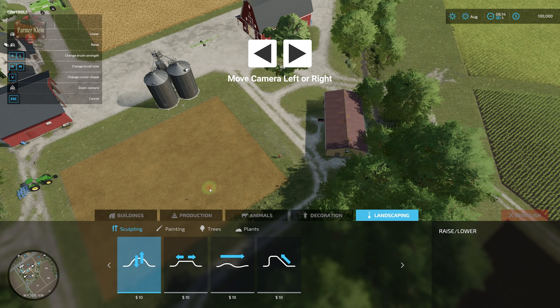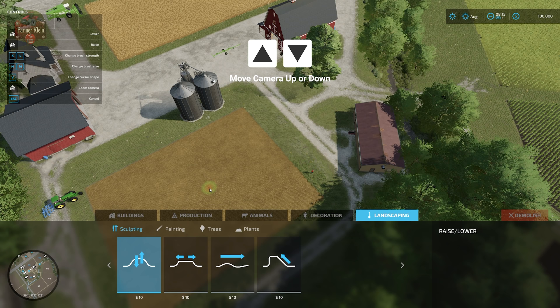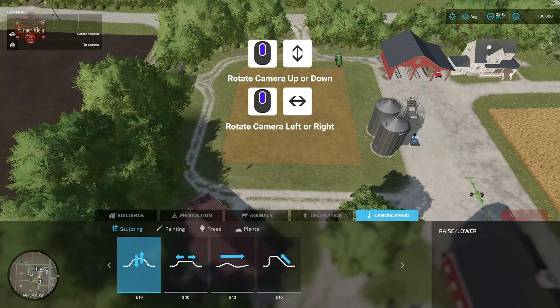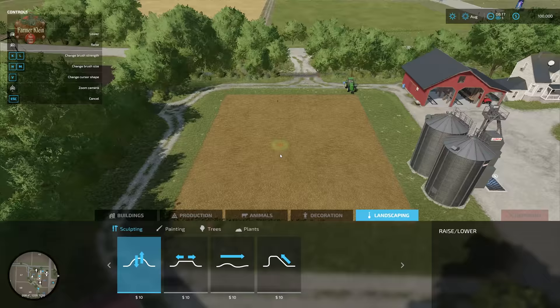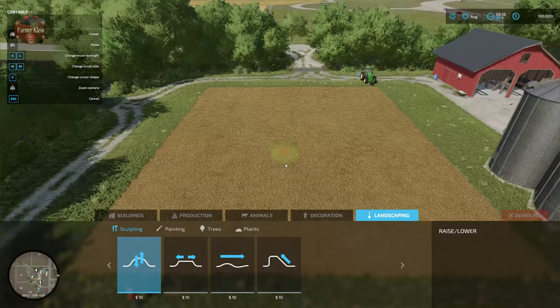Before we do that, let's talk about how to navigate this mode. Left and right arrow keys move your camera left and right. Up and down move your camera up and down with respect to your position. Center-clicking the scroll wheel and rotating left and right rotates the camera, and up and down changes the angle. Scrolling the wheel zooms in and out.